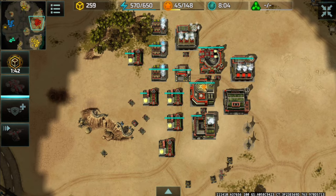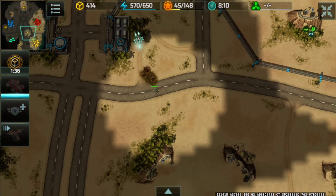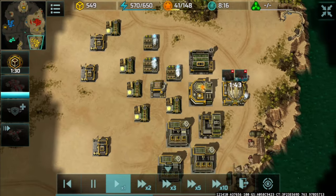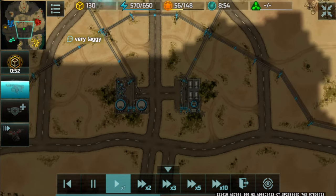Nice defense, I would say. Leviathan is already out. Super container appearing here. Another Jaguar will be destroyed on my end thanks to connection issues. Leviathan and Wasp are now in production, queued up, and another super container is appearing.